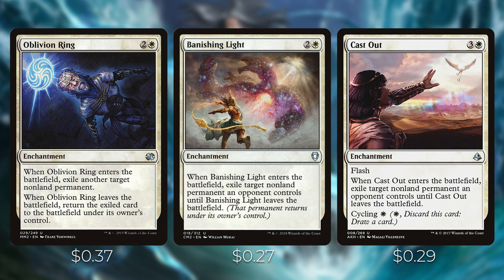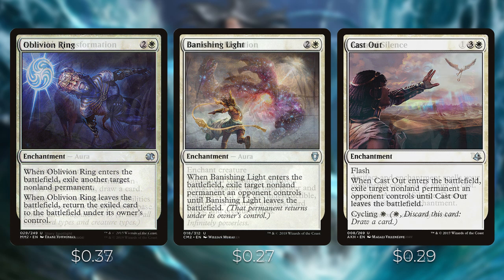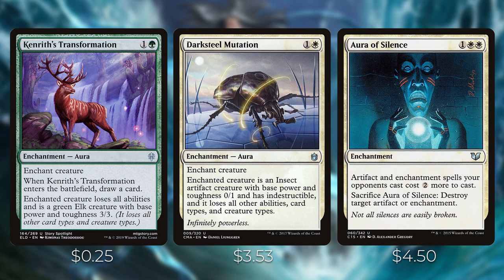Cast Out is three and a white with flash — exile target non-land permanent an opponent controls until Cast Out leaves, and it has cycling for one white if you need to draw a card instead. Kenrith's Transformation is one and a green — when it enters, draw a card; enchanted creature loses all abilities and becomes a 3/3 green elk. Darksteel Mutation is one and a white — enchanted creature becomes a 0/1 indestructible insect artifact creature and loses all other types. These are great to play on opponents' commanders — it shuts them off completely, and Darksteel Mutation makes the creature indestructible so it's very tough to remove.